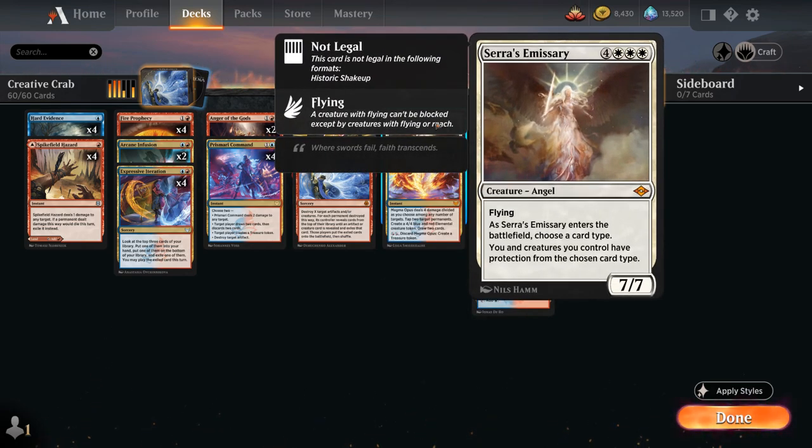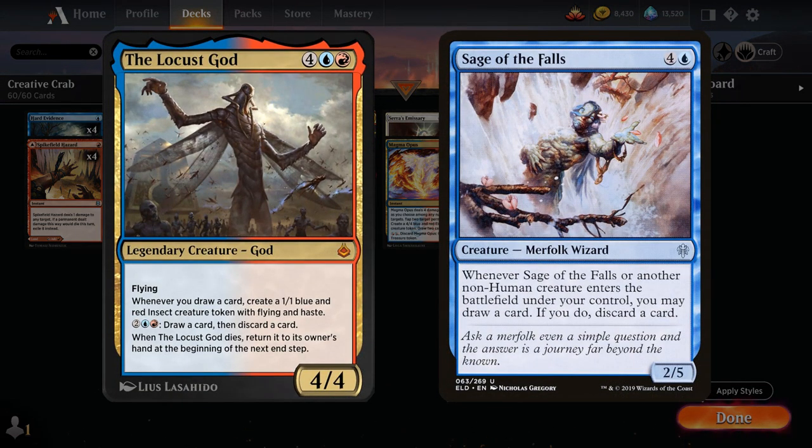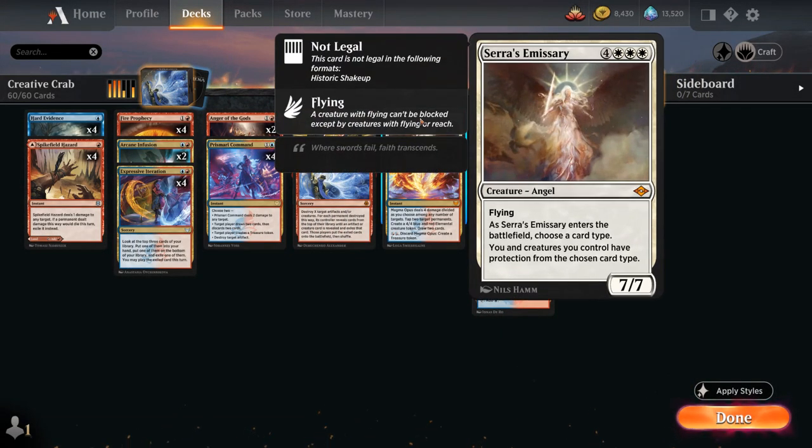The goal of our deck is to target our own permanents with Creativity, and the only artifact or creature in the deck that we're guaranteed to find are the two copies of Serra's Emissary — the 7/7 Angel with flying. As it enters the battlefield, we choose a card type. We're usually going to name Creature with the first Emissary, and then we and creatures we control have protection from the chosen card type. If we name Creature, we can no longer take damage from opposing creatures, which is usually game over for creature decks. You could replace Serra's Emissary with a different option, but I've found Emissary to be the most consistently powerful. Alternatively, you could cast Creativity for X equals 2 and set up the Locust God plus Sage of the Falls combo to win on the spot, but X equals 1 is more consistent at just finding a single Emissary naming Creature.